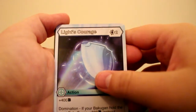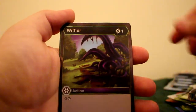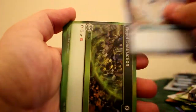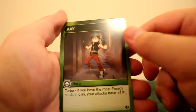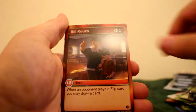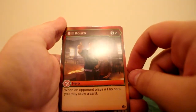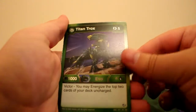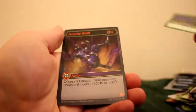Next pack: Light's Courage, Ice Barrier, Ice Elevation, Wither, Icicle, Repel Destruction. Then Ace — another Ventus hero, not the greatest but that's alright. Bill Kuzo — not bad: when your opponent plays a flip card you may draw a card. Then Normal Titan Trucks for Ventus — we have the Diamond Trucks now and the Titan Trucks. And Gravity Shift in reverse.